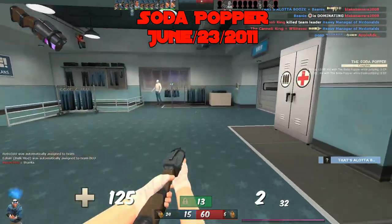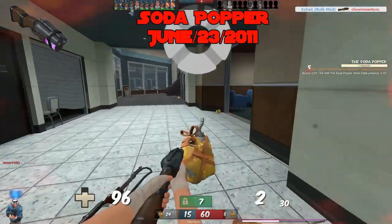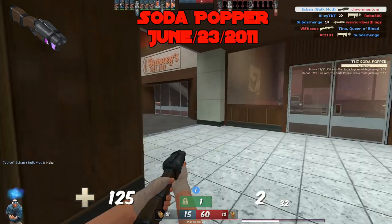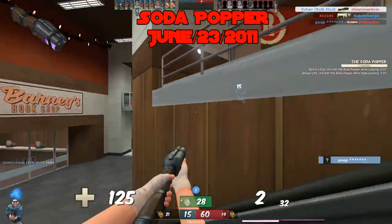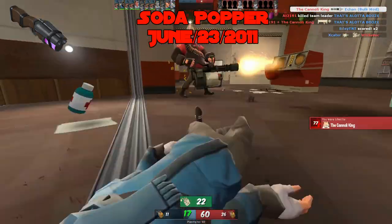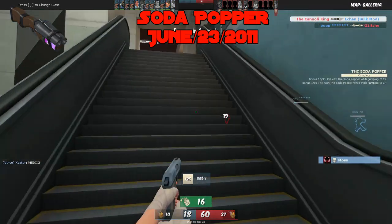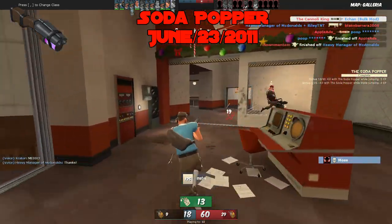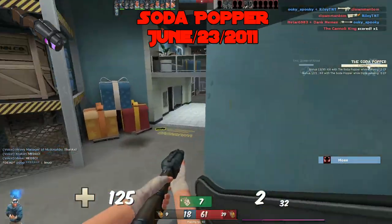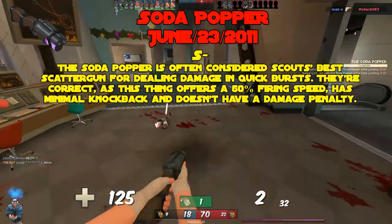The Soda Popper, added June 23rd, 2011. The Soda Popper is often considered Scout's best Scattergun for dealing damage in quick bursts — and they're correct. It offers a 50% firing speed bonus, minimal knockback so it's not flinging targets across the map like the Force of Nature, and no damage penalty. Sure, it only has two shots, but you can do up to 208 damage in rapid succession with a 25% reload speed bonus. Then you have five extra air jumps on top of that. This weapon is phenomenal — a low S tier.